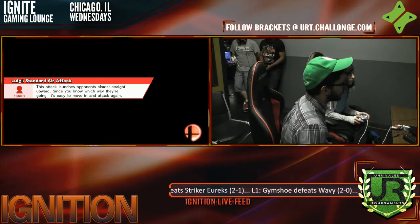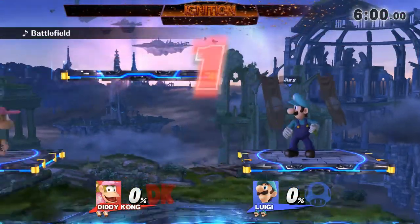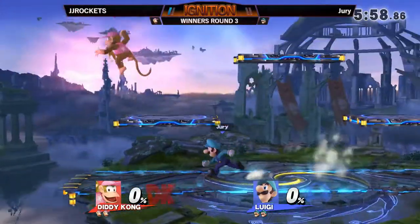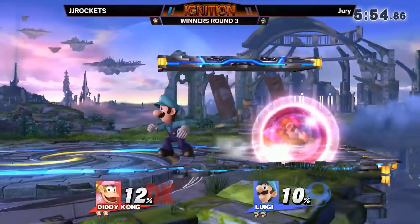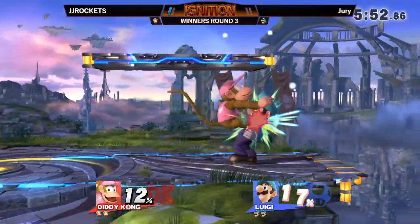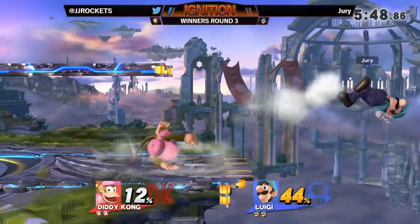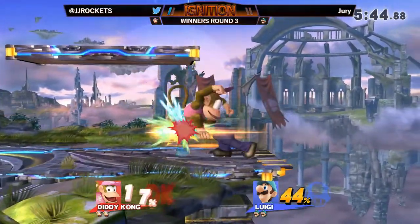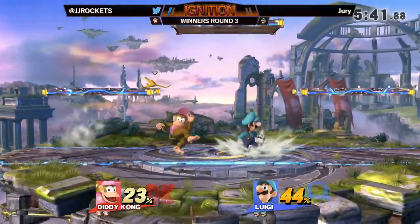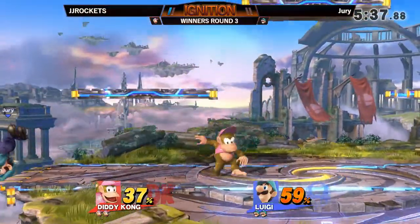I like this counterpick to the tri-plats, because tri-plats are a stage that Luigi, I think, excels at. It gives him the platforms, so he has more landing options. That's one of the big weaknesses of Luigi — just in terms of landing options, a lot of them are very easy to punish, especially in this matchup. So having these three extra platforms lets him mix it up as much as he wants to.